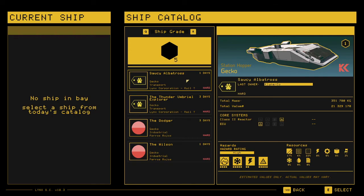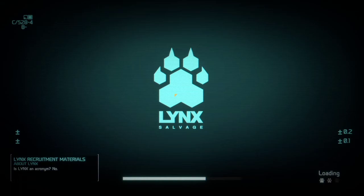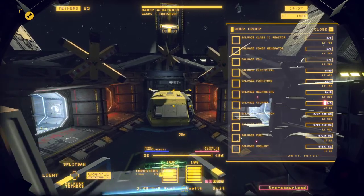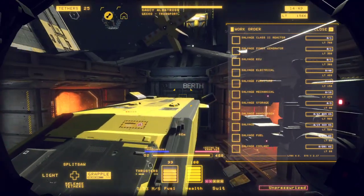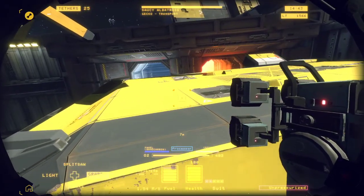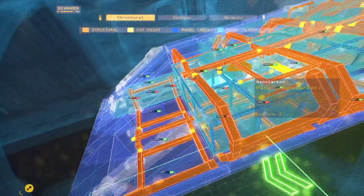In an attempt to climb the ranks, I'm going to go with this — the Saucy Albatross. It's a transport. I have a lot of salvage to do: a reactor, the power gen, the ECU, furniture, mechanical, storage, and whatnot. It's mainly pressurized.